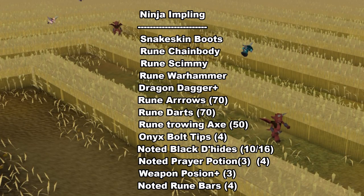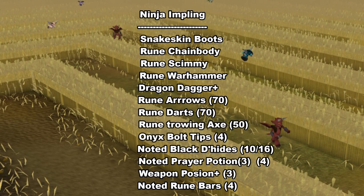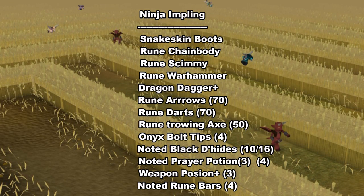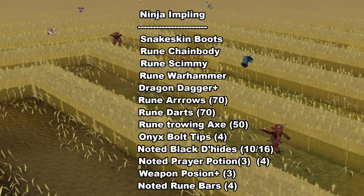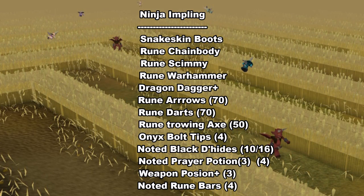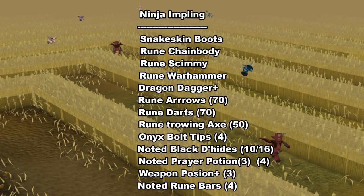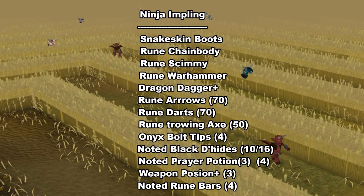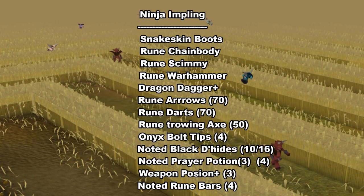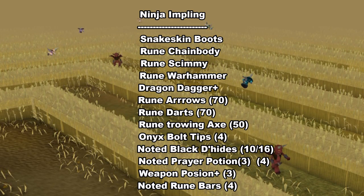The next high-level impling is the Ninja impling, which is packed with a lot of unique rewards. The rewards I left out include the Splitbark Helm, Splitbark Gauntlets, Blue Mystic Gloves, Rune Claws, as well as some Onyx Bolts. Most of the left-out items aren't really worth that much — except the Onyx Bolts, which are pretty rare to get. The majority of the items on the list are pretty common, so expect to get them often, and catching Ninja implings is a great way to make yourself a ton of money.